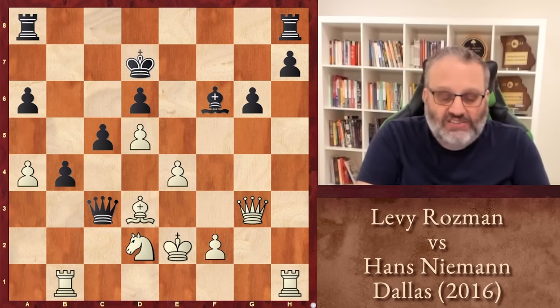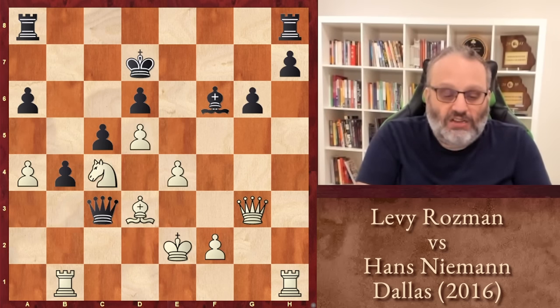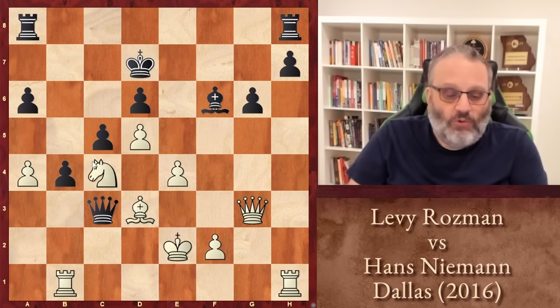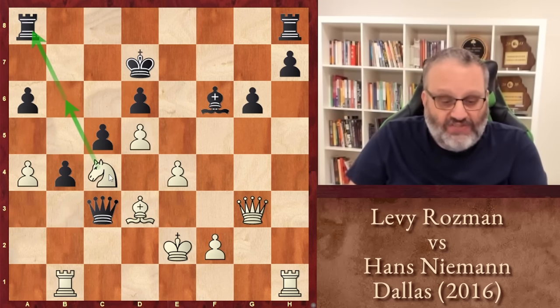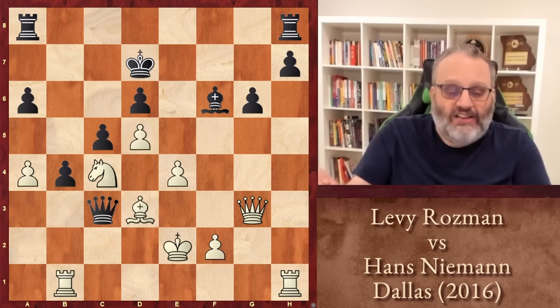Hans played Bishop F6, which is actually a mistake — but he's losing anyway. And Levy played Knight C4. Not only is White up a piece, White's threatening Queen takes D6 check, and White's threatening Knight B6 check, winning an exchange, which would put him up a Rook. Although maybe Levy didn't intend to do that, because Levy's Knight is so good — maybe just leave the Knight there. Hans had enough. Hans resigned.